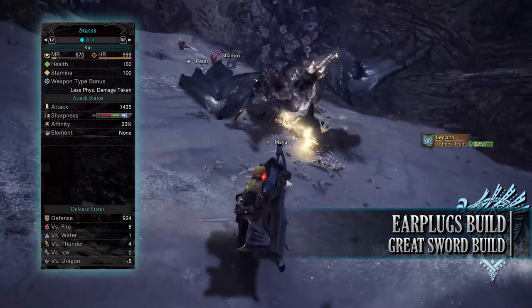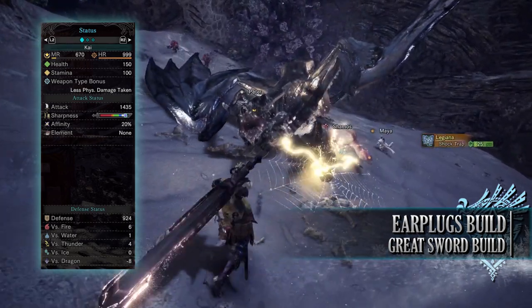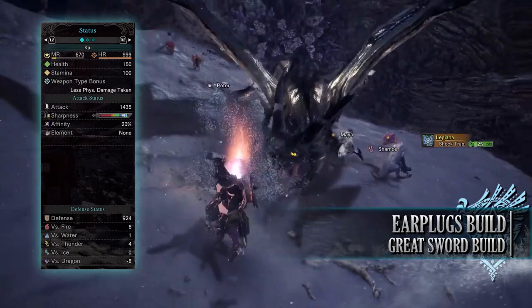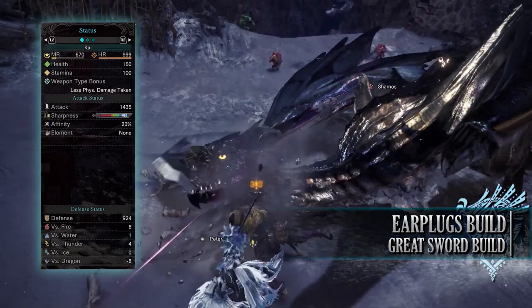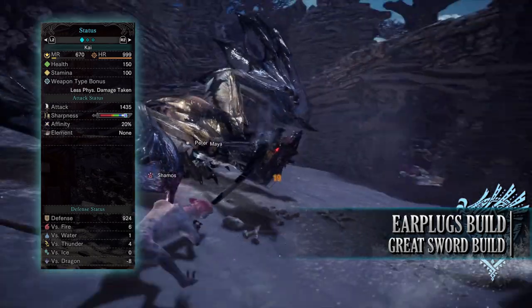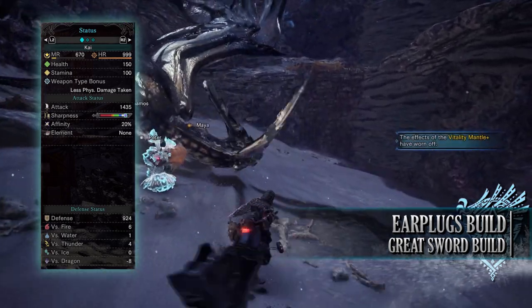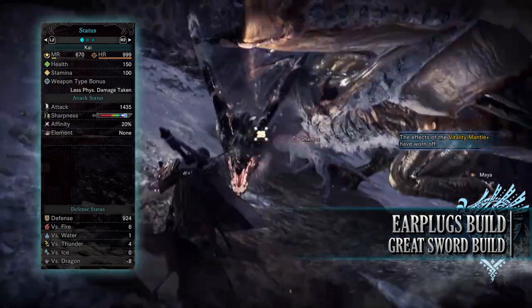If you've done what I've done here, you should have a build with 150 health and 100 stamina — which will be 200 health and 150 stamina when on a hunt taking all relevant consumables. You'll have an attack of 1435 with Purple Sharpness, 20% affinity — which will be 70% when attacking tenderized monster weak points. You'll have no element, and a strong defence of 924 that is strong against fire, water, and thunder, neutral against ice, but unfortunately weak to dragon.